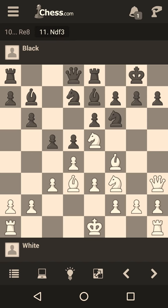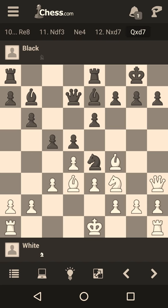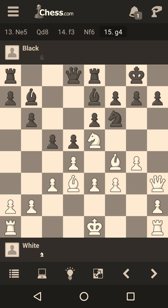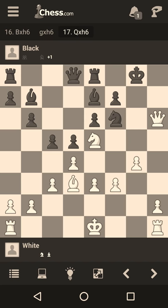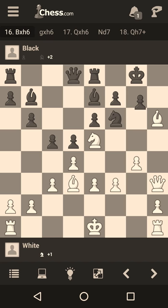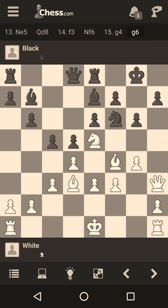Now Ne4, Nxd7, Qxd7, Ne5, Qd8, now f3, Nf6. There are two good moves available: one is just g4, threatening g5 — how will you stop it? On h6, Bxh6 seems just winning, because after gxh6, Qxh6, g5 is really tough to stop. If the knight moves to d7, then there's Qh7 check, Qh8, and the knight is winning. On g4, I think g6 is the best way to stop the bishop, but then just Bb5, Rf8, and Bh6 winning an exchange.